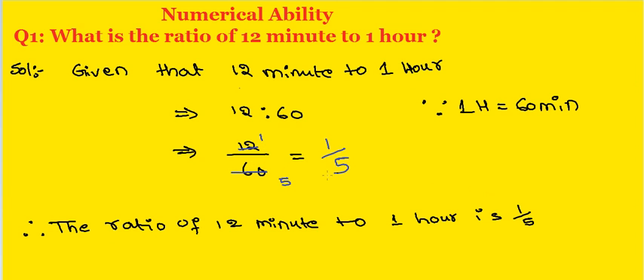12 ones are 12, so 1 by 5. The ratio of 12 minutes to 1 hour is 1 by 5.